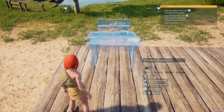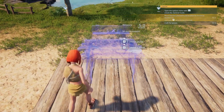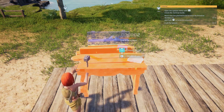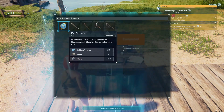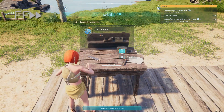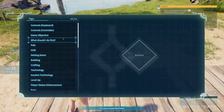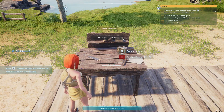Let's get our workbench made. Now we can make some pal spheres. Now that we've got our spheres, let's check the survival guide because the tutorial is going to tell us to for some reason.